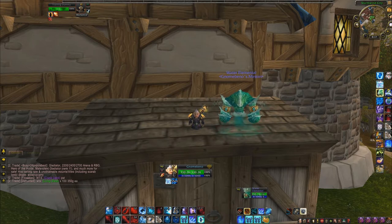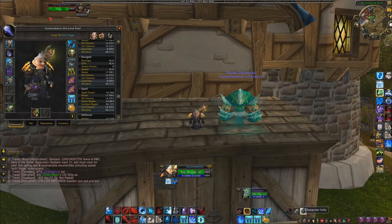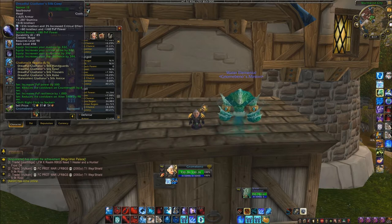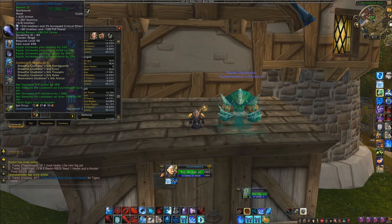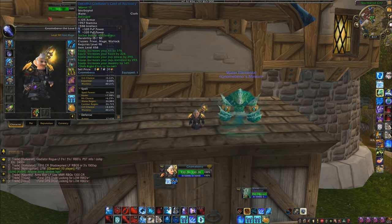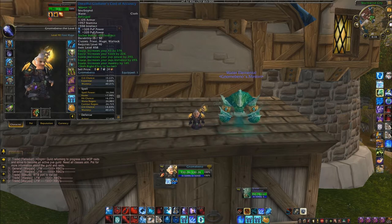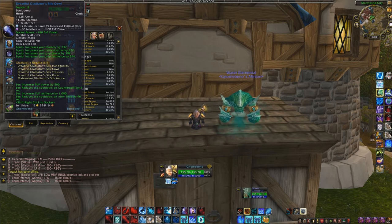Let's go ahead and start — we're going over gems and enchants. As we went over with the stat priority, PvP power is going to be your number one stat at this current point in time, patch 5.0.5. But you also have to take into account your socket bonuses, because they can give you extra stats. For example, the head enchant socket bonus gives me 180 PvP power, and a regular PvP power gem gives 320, but socketing for the bonus gives me 160 plus 180 — that's 340 PvP power, plus extra intellect.